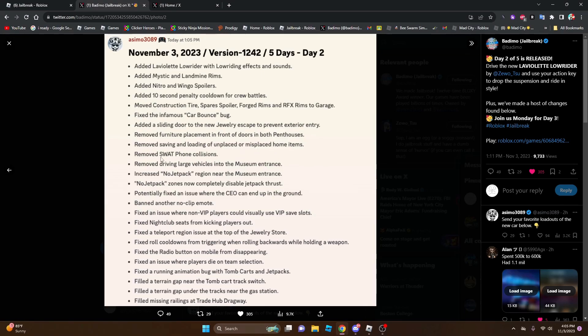Removed furniture placement in front of doors for both red houses. Removed saving and loading of unplaced or misplaced home items. Removed SWAT phone collisions — that's good. Removed driving large vehicles into the museum entrance — yeah, this was actually a really good change. Decreased the no-jetpack region near the museum entrance — the no-jetpack zone is now completely disabled. Potentially fixed an issue where CEO can end up on the ground banned in their local emote. Fixed an issue where non-VIP players could visually use VIP save slots.